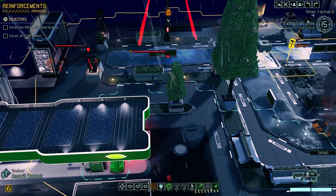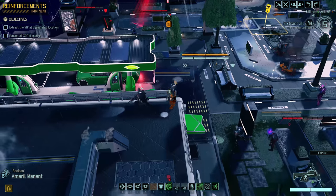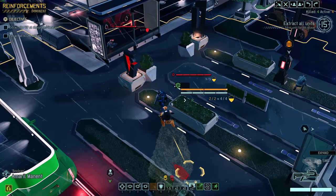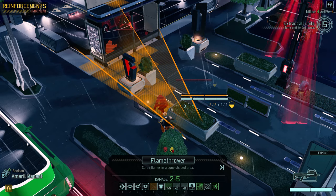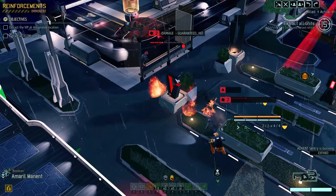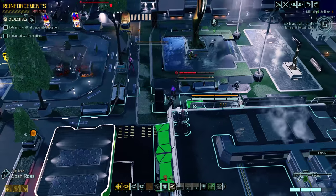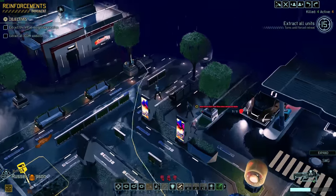There's one way I can probably take care of both of these — if I run up here and burninate them both. Amaryl, you're up. We're going to make an aggressive advance now. We push the civilians out of the way — we'll pop up fortify and then toss a flamethrower at both of them. Amaryl double burnination — hit one, hit two! One is burning and two is not, but he's on a tile that's on fire so he's probably going to catch fire when he moves. Both dealt with effectively.